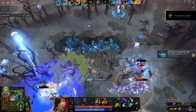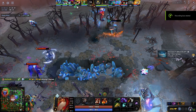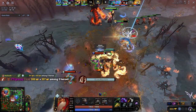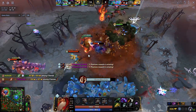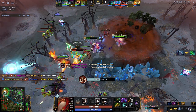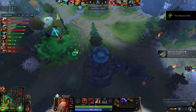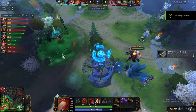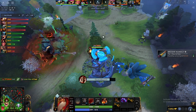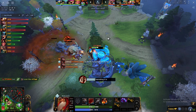In teamfights, the general order is: Fatal Bonds first, then summon the golem, then use Upheaval. However, if your carry needs the golem immediately, use it first before Fatal Bonds, then use Upheaval after. Depending on the situation, prioritize a good Fatal Bonds target before using the golem to maximize damage output.